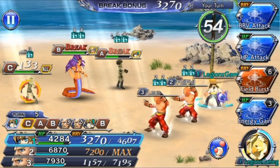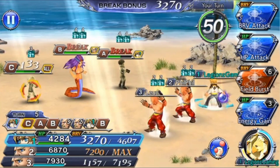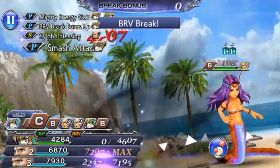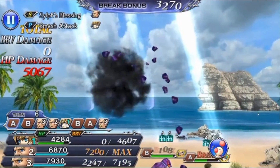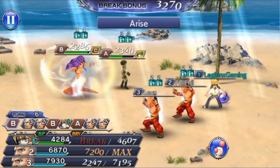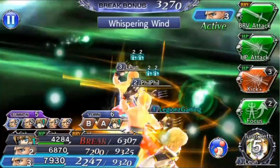You want to focus on breaking as much as possible — get the breaks in. If you have a chance to be broken, take one or two but don't take too many breaks. It does increase your summon gauge. As you can see, I did another energy gain right there. You don't want to get broken too many times. I got broken there just because I wanted to get the summon — I saw we were really close.